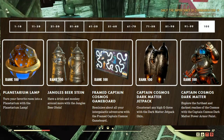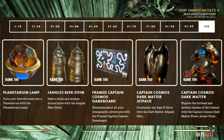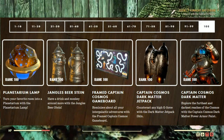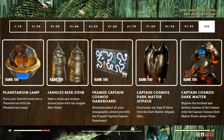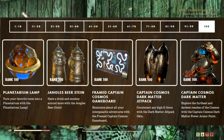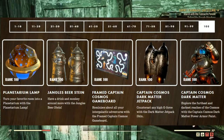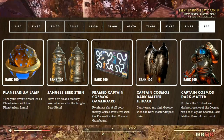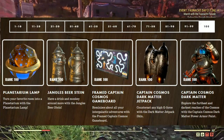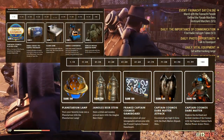Rounding it off at rank 100 we get five items: the planetarium lamp — turn your room into a planetarium; the Jingles beer sign; the Captain Cosmos game board to commemorate all your Season 1 accomplishments; the Captain Cosmos Dark Matter jetpack skin; and finally the Captain Cosmos Dark Matter power armor paint — explore the furthest and darkest reaches of the cosmos with this power armor skin.